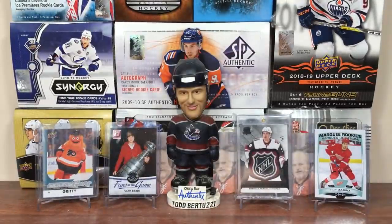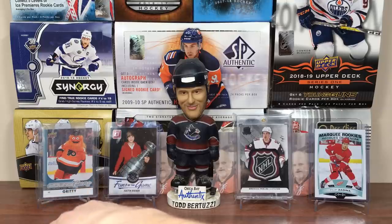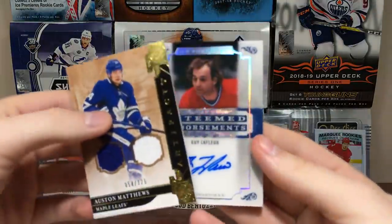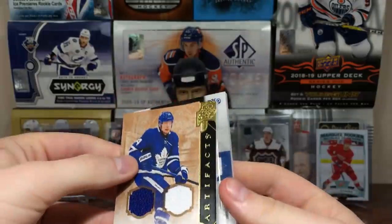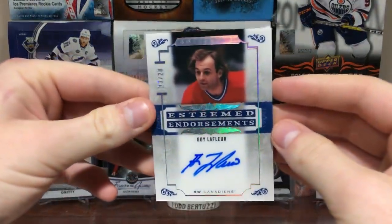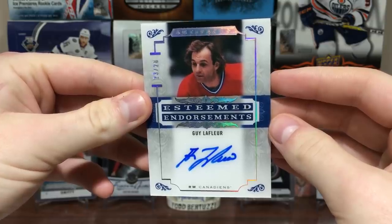Alright, well there's that. Artifacts Hobby is pretty darn good — or, I mean, you could strike out big time or you could get a Gila Fleur auto, but there you go. Retail is just so bad — it brings the entire product down. I'd like this product a lot more if it came out mid-season, there were no redemptions, and retail didn't exist. I would actually really like this product. But yeah guys, stay tuned for more breaks to come, and as always, thanks for watching. I'll see you guys later.